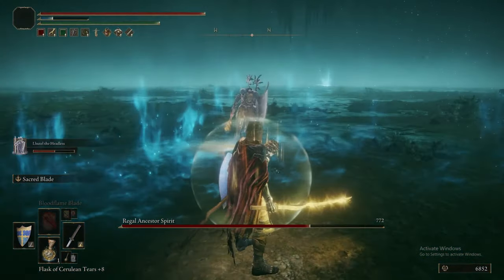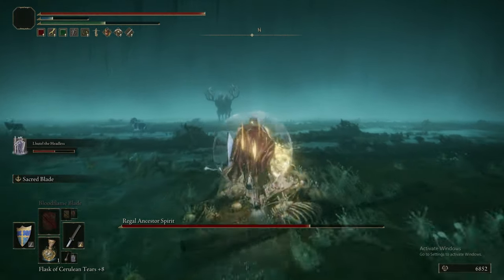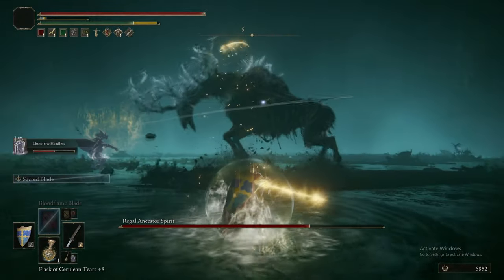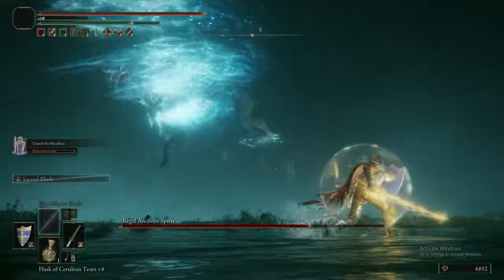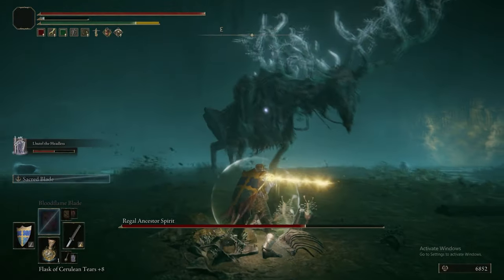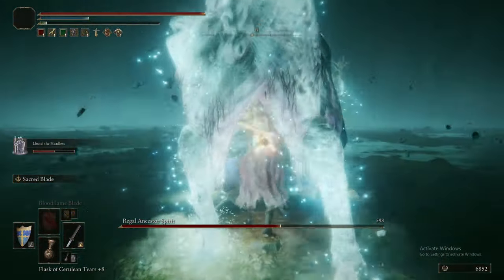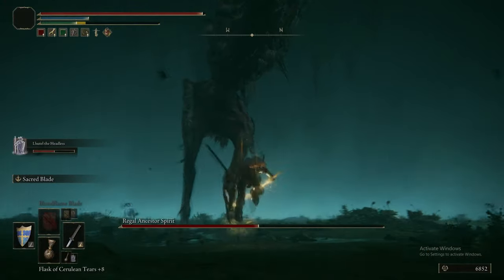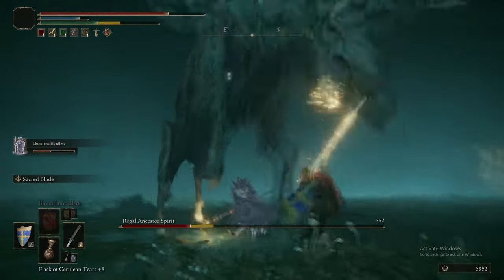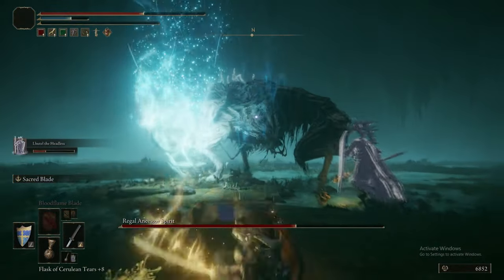It also has a teleport that sends it to one of the blue spirits wandering around — little animal spirits. Whenever it teleports to one, it consumes it and gains a move based on the animal consumed. If it consumes a goat, it can roll at you. If it consumes a boar, it can charge. If it consumes a spring hare, it can bounce around. It's hard to tell which one it's absorbed because often it teleports too far away to see. I think it absorbed a boar there because it did a little head charge. This is why Sacred Blade is quite as good as it is — sadly the boss dies too easily to holy damage.